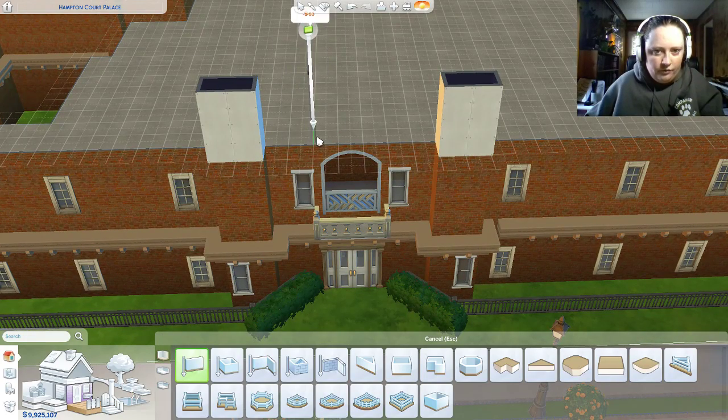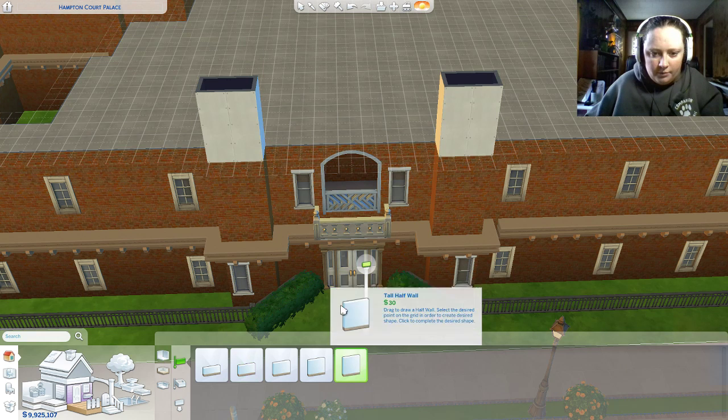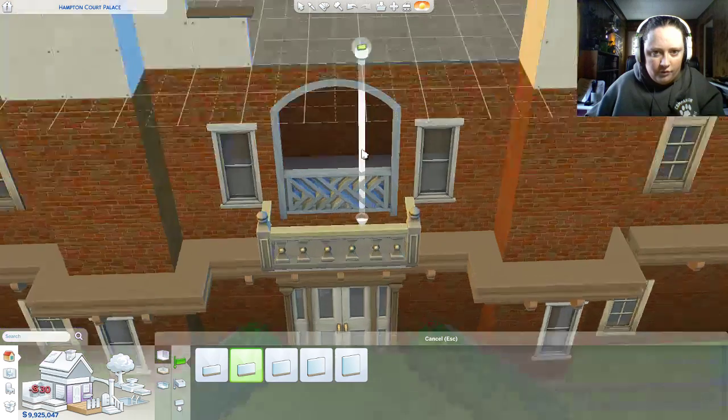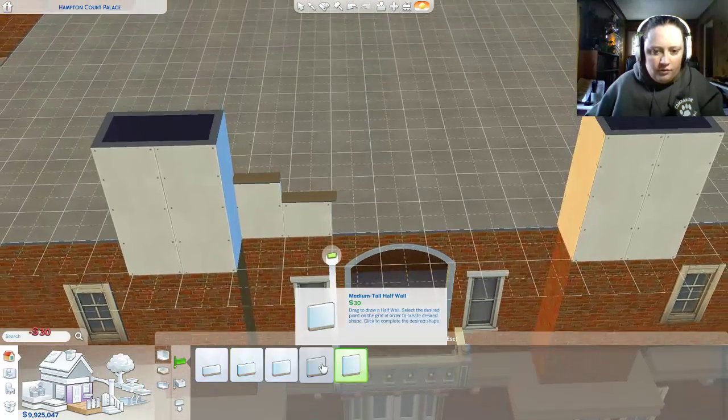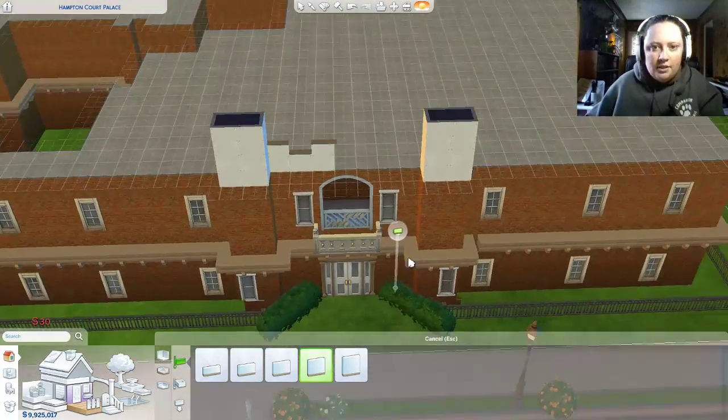I think this top layer here is just going to be decoration. The actual palace has like four levels, but with a build this big, there's no way we need that much. Let's do some half walls up here.